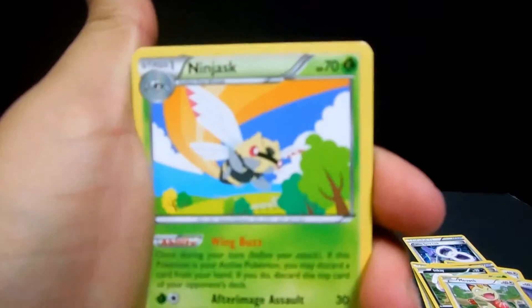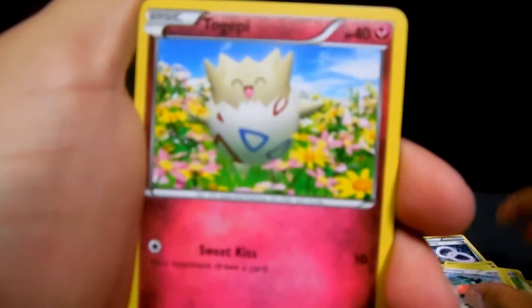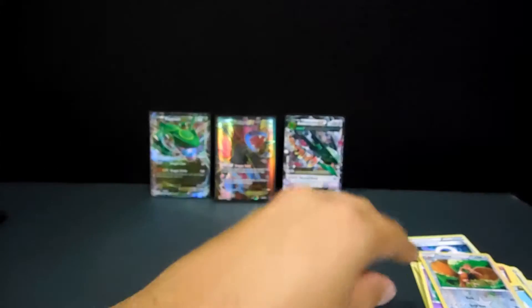We have a Ninjask, Dustox, Special Energy, Shuppet, Fletchling, Togepi, Exeggcute, a Dratini - the reverse is a Flareon - and the rare is a non-holo Xatu.